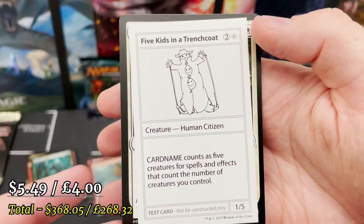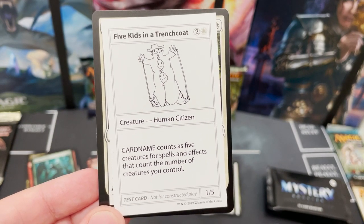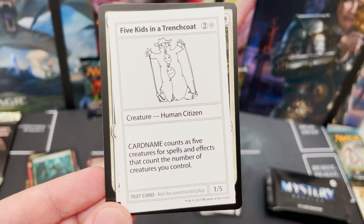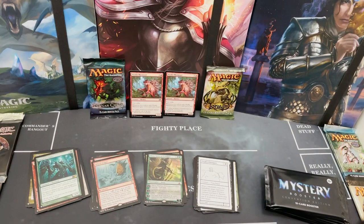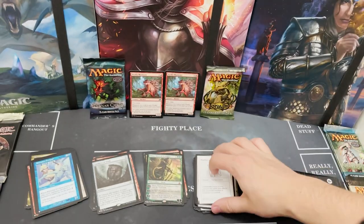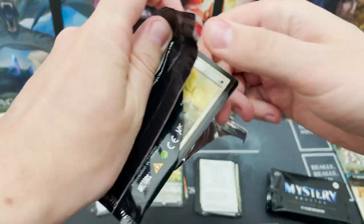Five Kids in a Trench Coat — of course it's one outfit so its power is one, and it's five kids so its toughness is five. It counts as five creature spells and affects things that count the number of creatures you control. I'd love to figure out if that art is from an actual card or just part of the design.